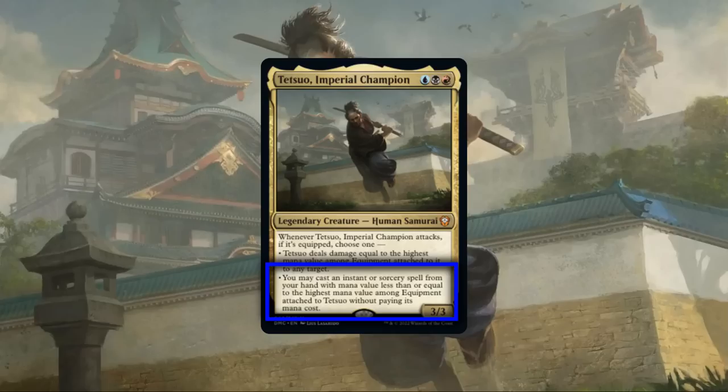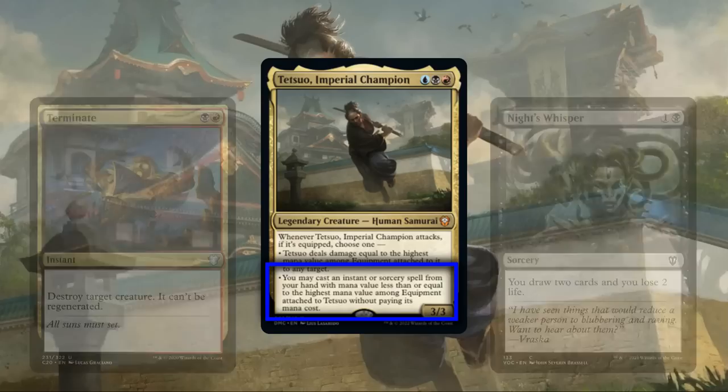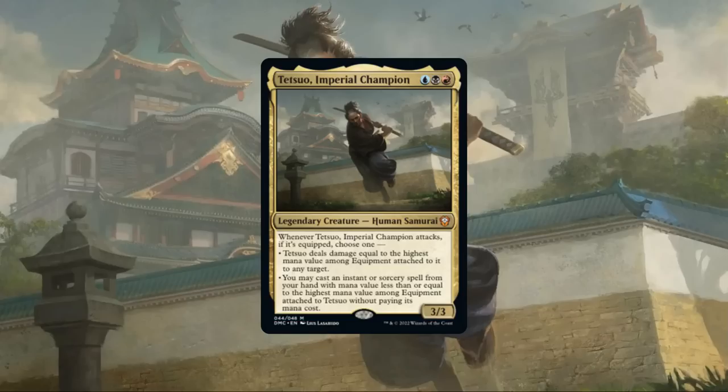Looking at his ability's second mode, it trades away the extra damage for free spells instead, allowing us to cast a chosen spell from hand as he swings in while ignoring timing and casting restrictions. We'll typically be limited to lower CMC spells as most equipment worth running caps out at around CMC 3 or 4 until the late game, but there are still plenty of spells that can make use of this ability, such as suspend spells with no mana cost, which Tetsuo can cast immediately without having to suspend them first.